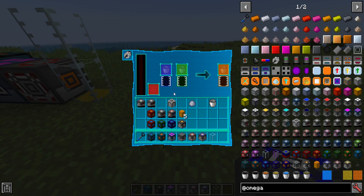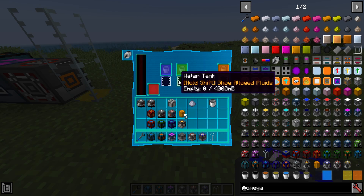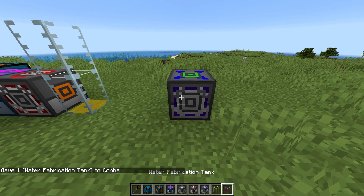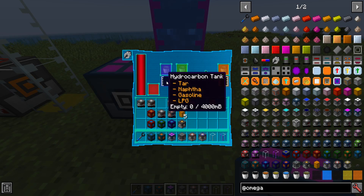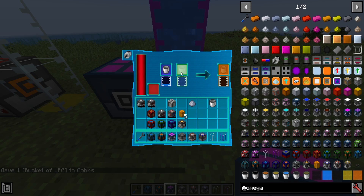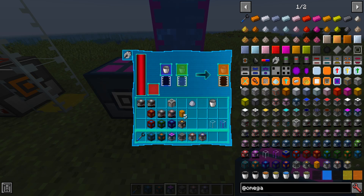The steam cracking plant takes any hydrocarbon other than oil and can be combined with water from the second tank. It produces alkene mix, and it will produce a different amount depending on how large the hydrocarbon is. Going from top to bottom, the hydrocarbons get smaller, so it will produce less alkene mix the further down the list you go. If you've got LPG in, it will produce the least amount compared to tar, which produces a whole lot more.